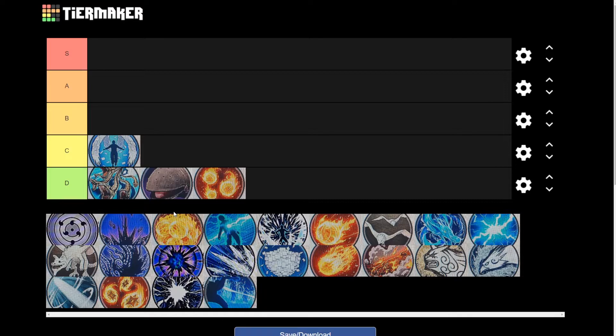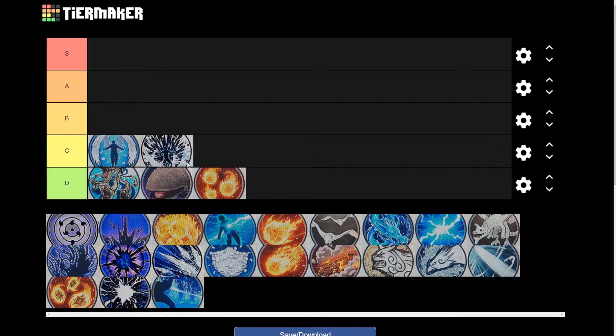Next is the Hidden Jutsu: A Thousand Needles of Death. Now this one is alright, it could be better, but honestly it just doesn't do the job. It's like a trap and the needles come down, but half the time they can avoid it. So therefore it's going to be at the C tier.